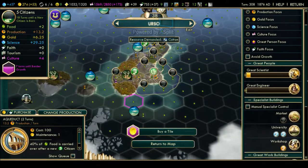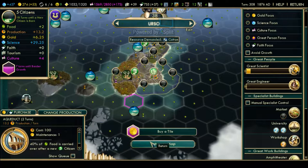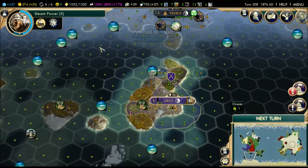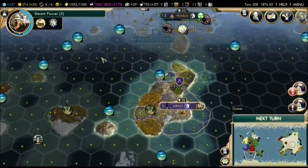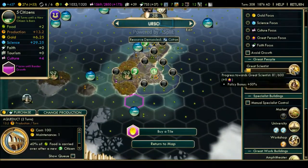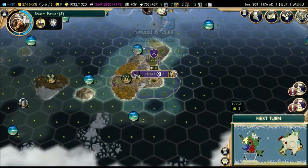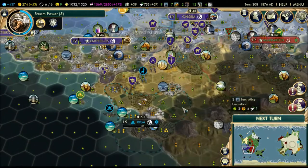We have five population but the population is actually working here as specialists for some reason - they're supposed to be working on the farms. Maybe I should go for a food focus, but some extra science is fine. These specialists will help us gain more great scientists, though it'll take a huge amount of time before we actually get there.